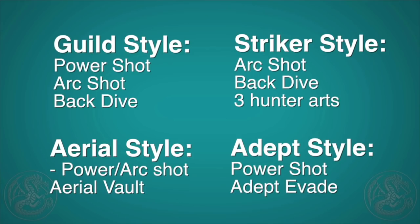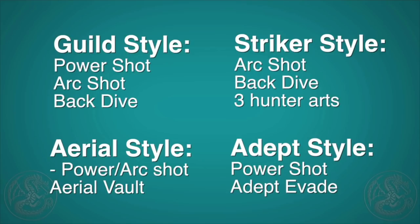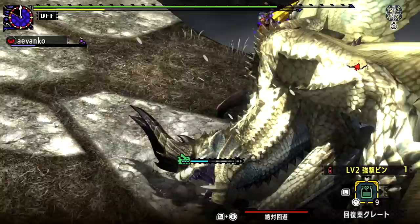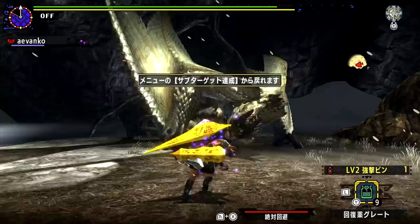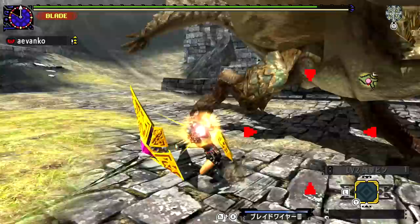Changes in Generations Ultimate! In aerial style you'll now do two shots from above, and you can delay the input of the second shot to line things up better. Altogether you can pull off three attacks in the air, making it a really good style for mounting monsters. And even though the controls are a little funky, if you do the aerial vault with your weapon put away and press X-A-X, you can still do the triple attack from a vault even if your weapon wasn't out. For hunter arts, Blade Wire is now doing a lot more damage and is much better at cutting tails — the motion value at level 3 is now 13 with a 10% break bonus, which is literally double the strength of what it was in Monster Hunter Generations.